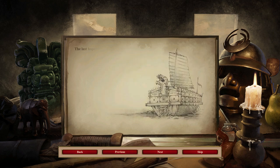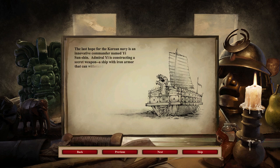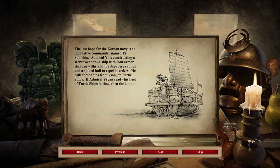The last hope for the Korean navy is an innovative commander named Yi Shushin. Admiral Yi is constructing a secret weapon — a ship with iron armor that can withstand the Japanese cannon and a spiked hull to repel boarders. He calls these ships Kobuk-san, or turtle ships. If Admiral Yi can ready his fleet of turtle ships in time, then the Koreans stand a chance of defeating the Japanese.